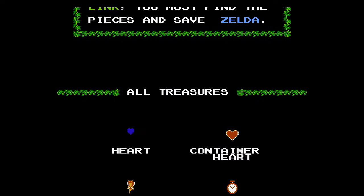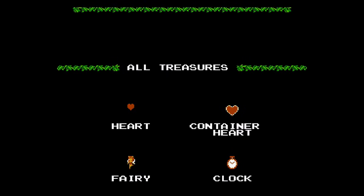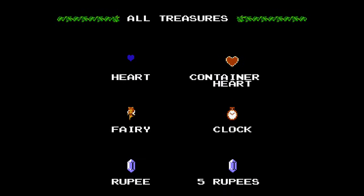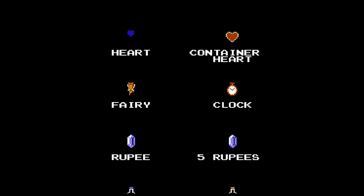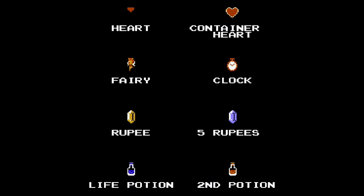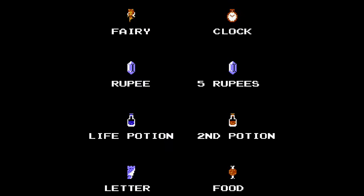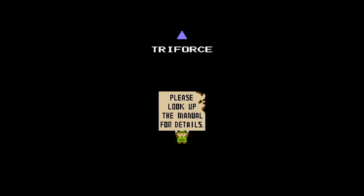Before moving to the gameplay, if you wait longer at the title screen you will see what kind of items and key items you will run into during your legendary quest! Some which would become staples for the series, while others either got reworked or never showed up again. It also instructs you to check your manual for more information.